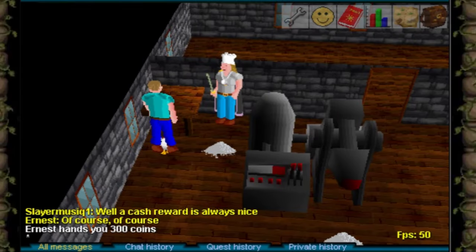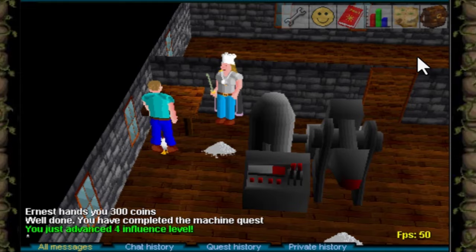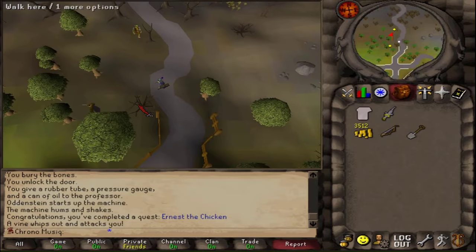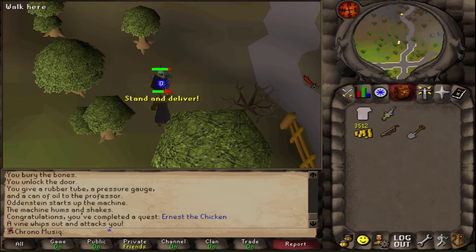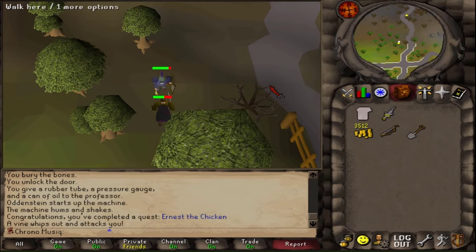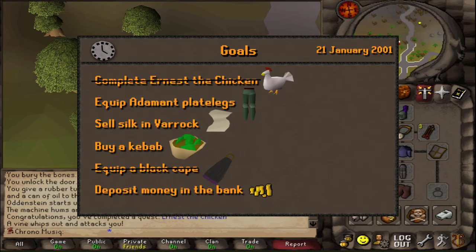300 coins — I wouldn't say that's a new best-in-slot. I want a new cape. RuneScape just released a new cape, and since red isn't really my color, I'm going to be killing this highwayman for a black cape. I think that's more my style. Nice — moving on.